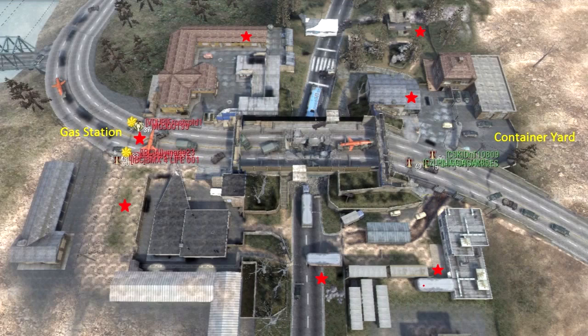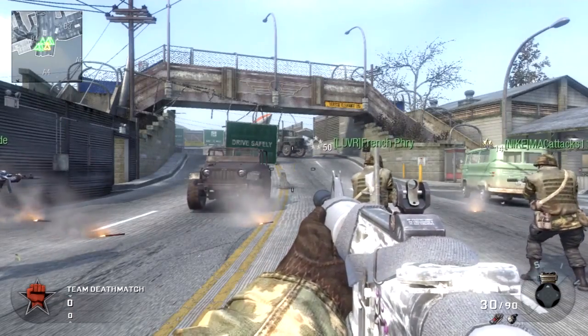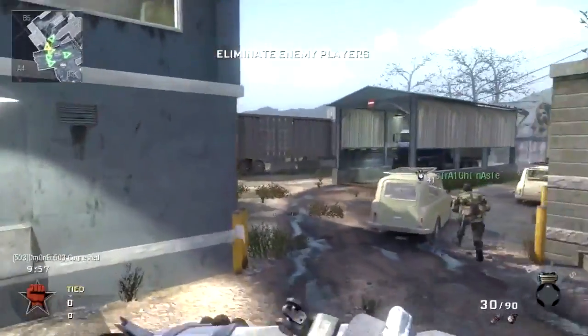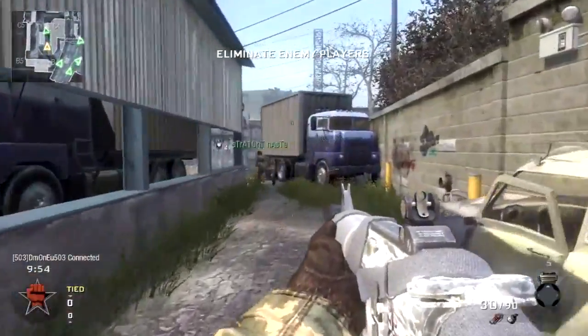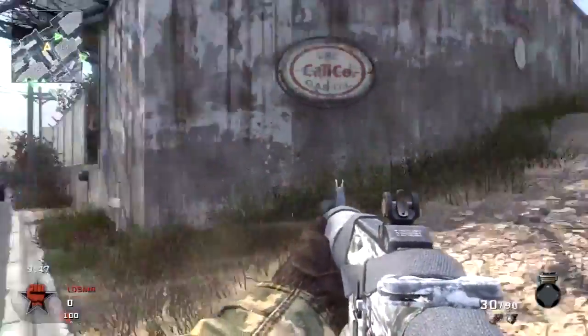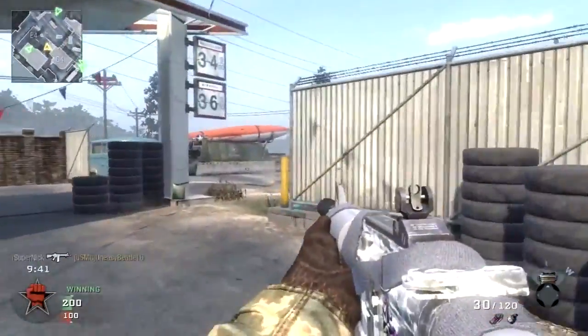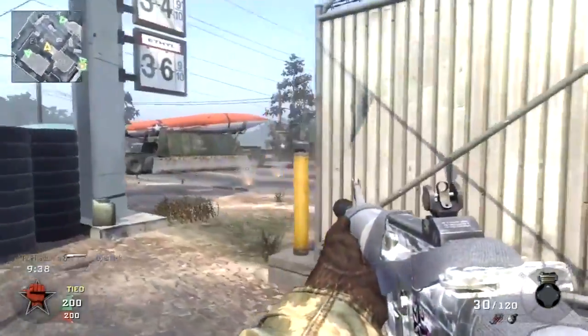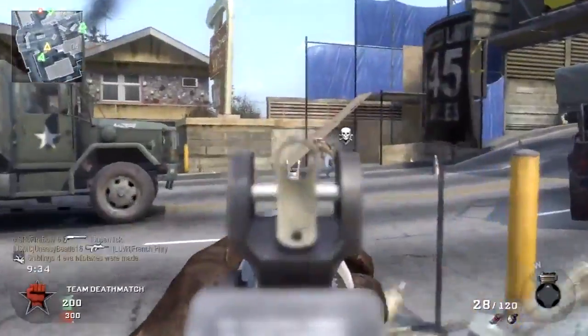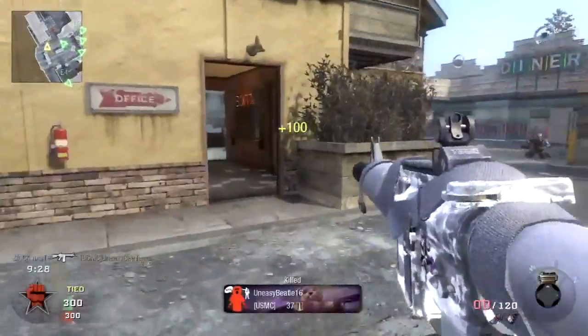I have a Team Deathmatch game here with Straight Nasty and Slash Nasty. This is how I like to start from both sides — I don't often go through the diner, through the middle, or through the park. Whether I spawn at Gas Station or Container Yard, this is usually the route I take. I just know it always works out for the best.